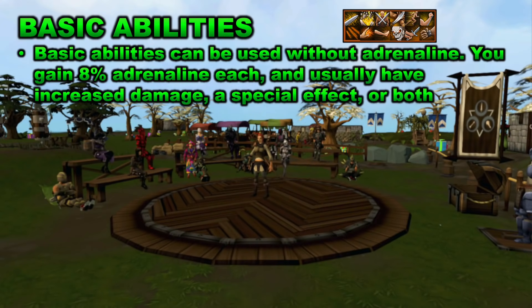We're going to start off by looking at basic abilities. Basic abilities can be used without adrenaline, and whenever you use a basic ability you will gain 8% adrenaline for each ability that you use. These abilities usually have increased damage and special effects, or both. There are basic abilities for melee, ranged, and magic. You'll always need to use basic abilities so that you can build up your adrenaline and then use your threshold and ultimate abilities.